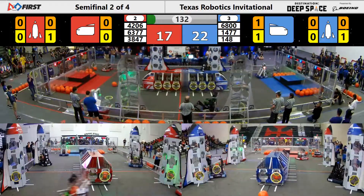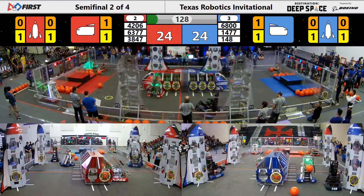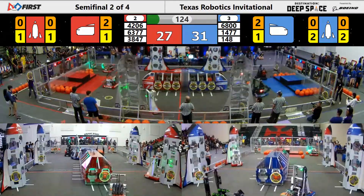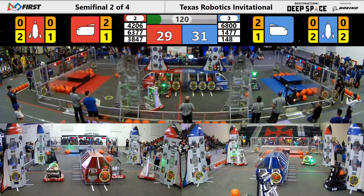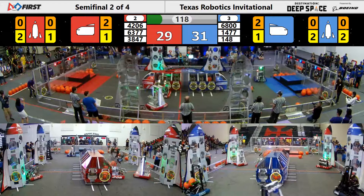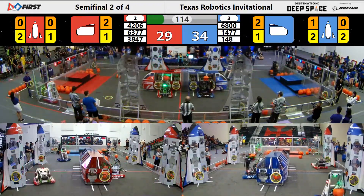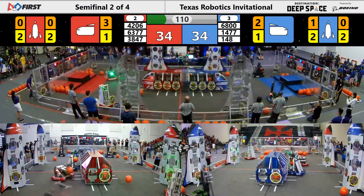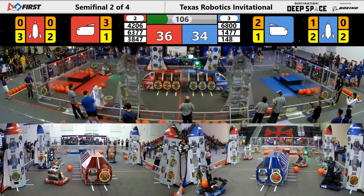Drivers take over. 3847 gets a hatch onto their robot, goes immediately for another one. 1477 getting cargo into their cargo ship. 6377 with a hatch to their robot — more cargo getting loaded into the cargo ship for the Red Alliance, and being responded to in kind by the Blue Alliance. 1477 with another piece of cargo into their cargo ship — just misses. 6377 getting more cargo into their side.